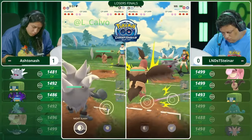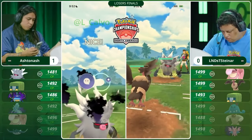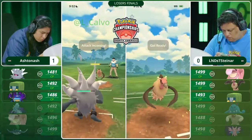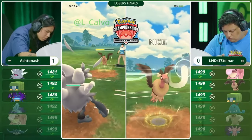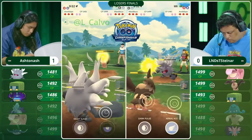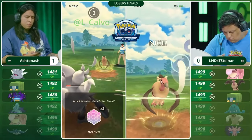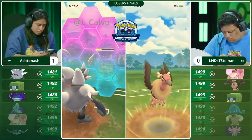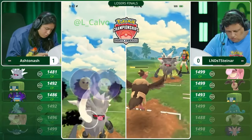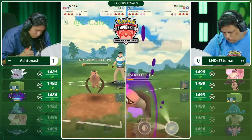The Annihilape is going to use Counter to try to get as much damage into Mandibuzz as possible. Ashton Ash can't do even neutral damage to this Mandibuzz — Shadow Ball is going to be your best bet as a same-type attack bonus, heavy damage-dealing move, but really also relying on fast attack pressure from Counter. Aerial Ace connects as Snarls are slowly chipping away. One more Aerial Ace will knock out the Annihilape. A Shadow Ball is going to come close to a knockout — really great counting there from Ashton Ash, recognizing that back-to-back Aerial Ace was not loaded.